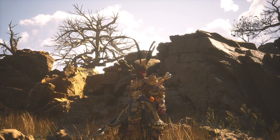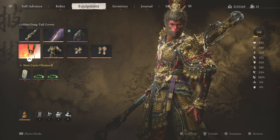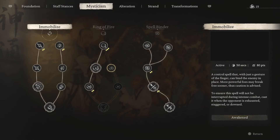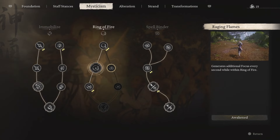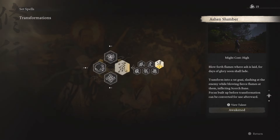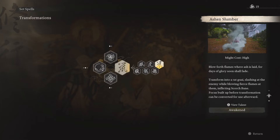Before you're able to do this glitch, there are a few things you'll be needing. The first thing is having your Ring of Fire upgraded to the point where it generates additional focus points every second within the Ring of Fire. You just need to have that upgrade.